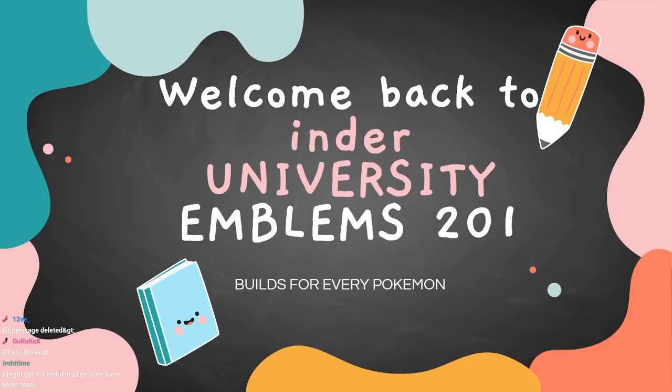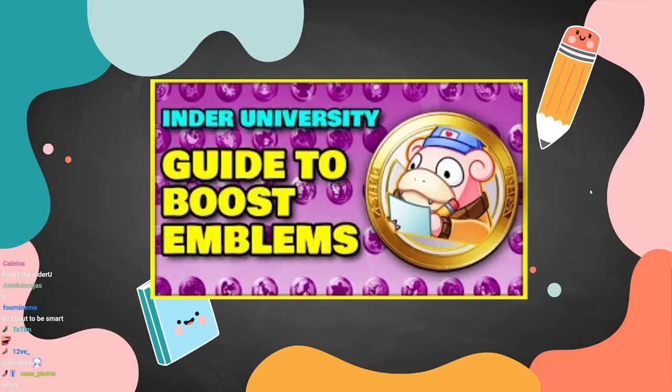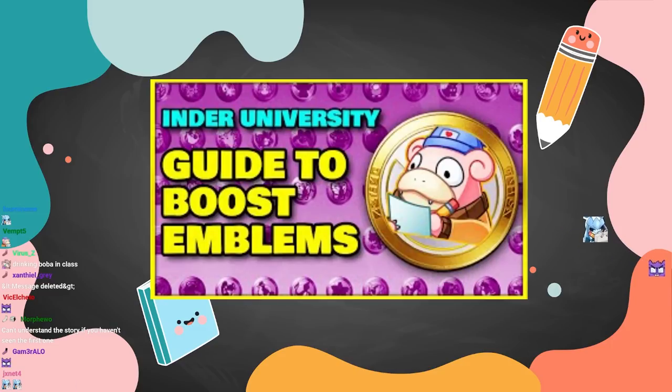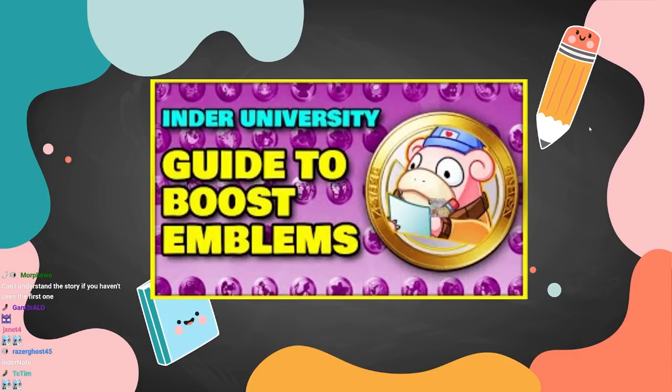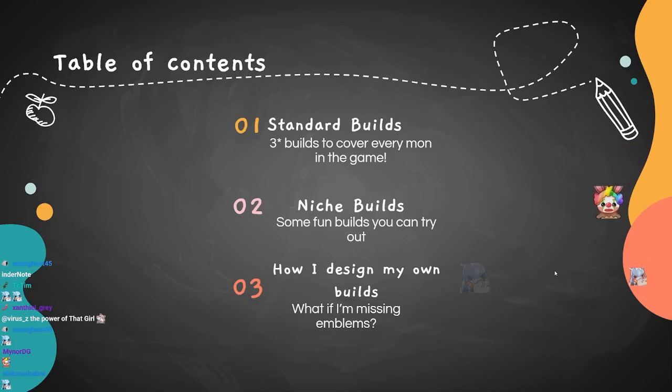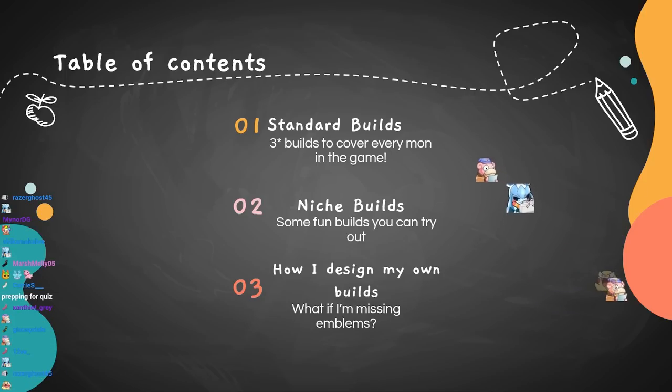Welcome to Inder University Emblems 201 — the 201 being that we already had an emblems class when emblems first came out. If you need to understand how emblems work or the basics, that video is still really good. There are some updates: crit rate emblems got nerfed, cooldown reduction got nerfed on the black emblems, and the navy set was introduced. But the core concepts still stand. Today I have three big things to talk about.